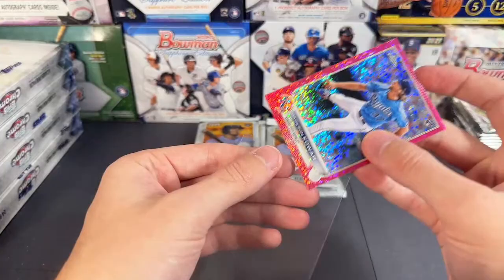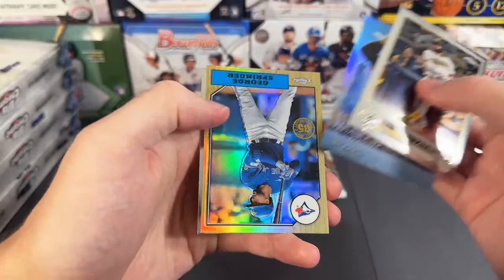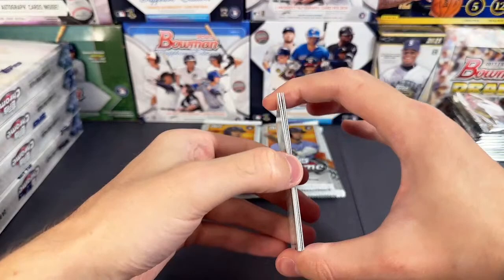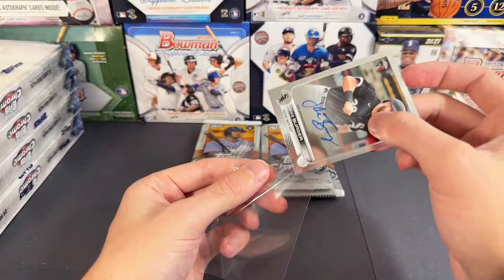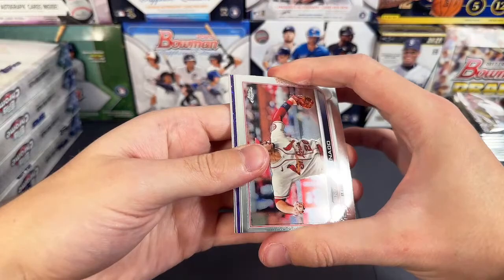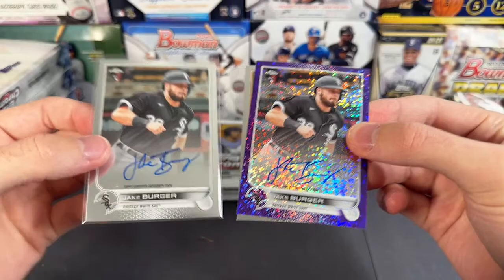Good luck you guys, another little packs here. No autos yet in this box — should have two more autos at least, unless this is the box that's making up ground for the box that had three autos. Base auto in this one — gonna be White Sox Jake Burger. Jake Burger on the White Sox. Of course we're pulling more White Sox stuff when you don't have a random team thing. Nick loves to get the White Sox in random teams. Another thick card — gonna be a purple or an auto, I bet this is gonna be an auto.